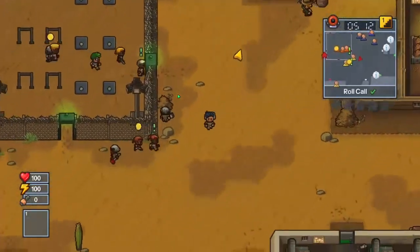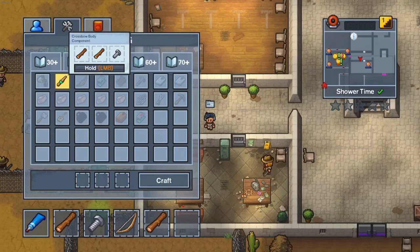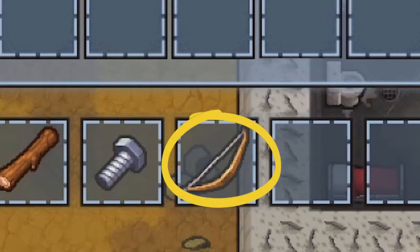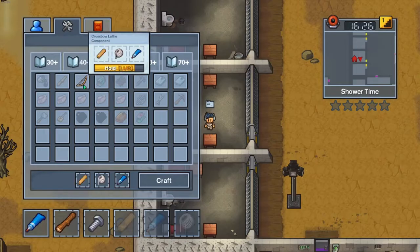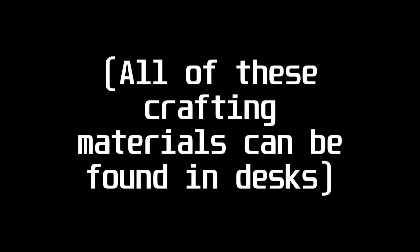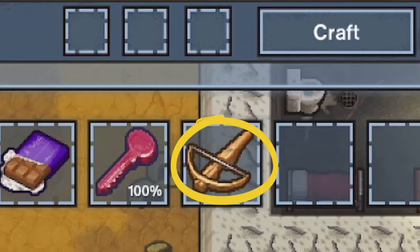In order to craft the crossbow, you will need a crossbow body component, which can be crafted using a bolt and two timber. And you will need a crossbow lathe component, which can be crafted using a dowel, a piece of string, and some glue. Once you have both components you just need one more piece of glue and then you can craft the crossbow.